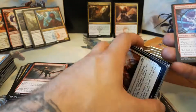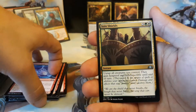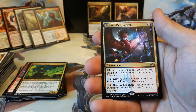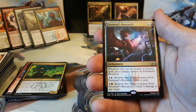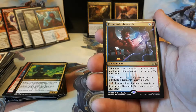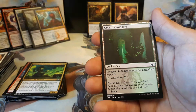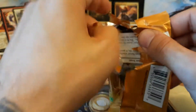Can we pull a Vraska, or a RAL, or even a Doom Whisperer? Let's find out. We have an Electrostatic Field, Joined Shields, Glowspore Shaman, and our rare is a Firemind's Research — one blue and one red. Whenever you cast an instant or sorcery spell, put a charge counter on Firemind's Research. Pay one and one blue to remove two charge counters and draw a card, or one and one red to remove five charge counters and deal five damage to any target. We got a Golgari Guildgate and another Elf Knight. No Shocklands so far — almost two stacks down and not a single Shock. Where are my Shocklands?